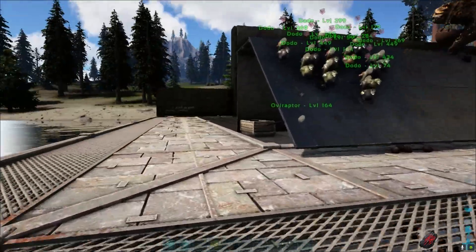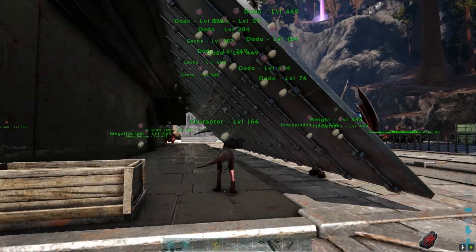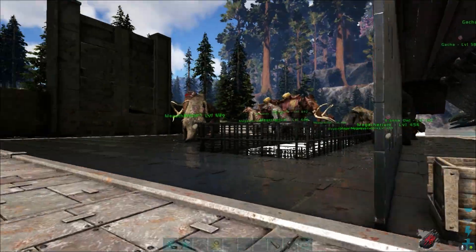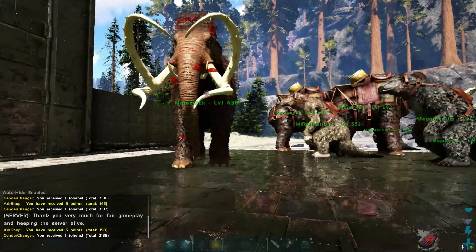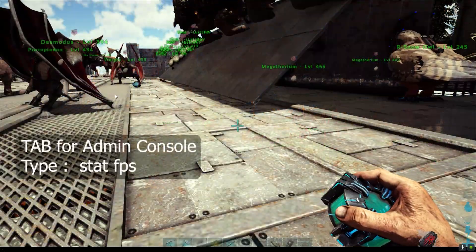Hello guys, welcome to ARK: Survival Evolved. Suppose you have a 42Hz PC like me, or a 60Hz monitor, which means we can only see 60 frames per second on our monitor. So if our game is running over 60 frames per second, that will be totally useless for us.